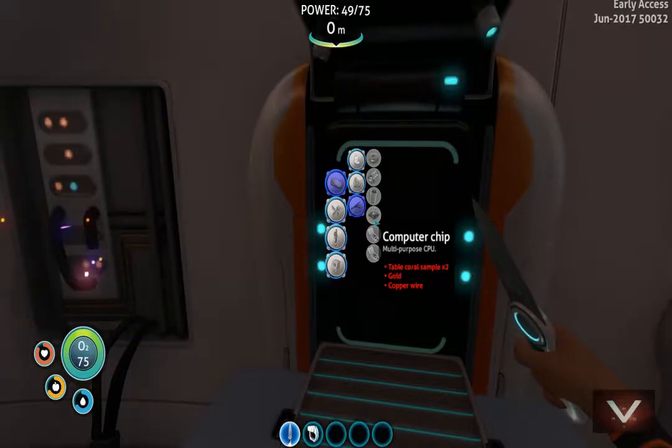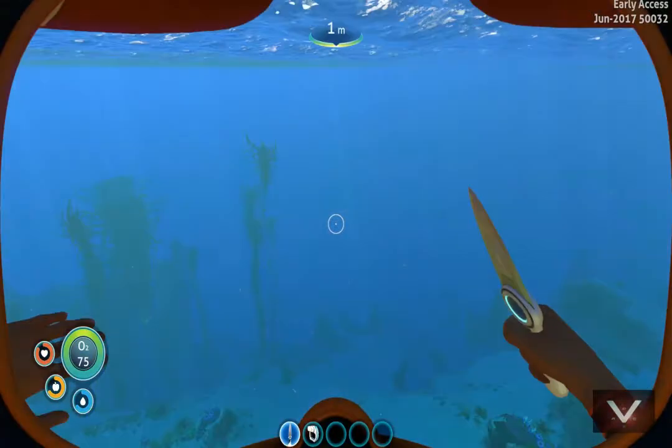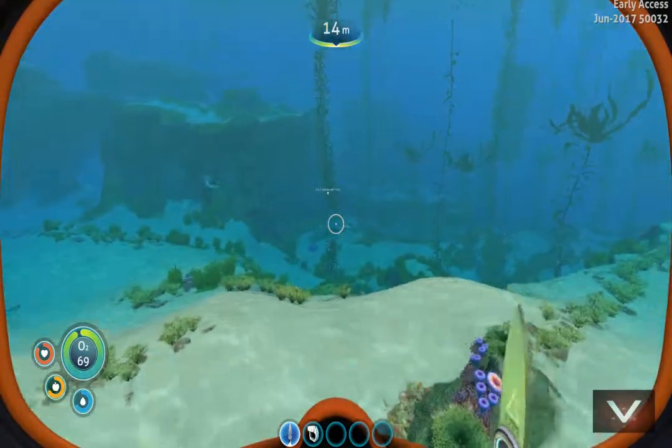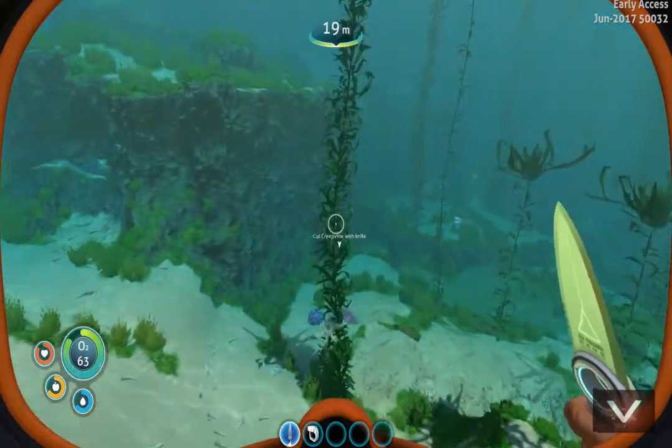First off let's go see what it takes to make a computer chip. Oh wow, so we need gold, copper wire — okay. We're gonna see what fragments we can scan and see what new blueprints we can learn. It says cut this creep cluster vine but I don't see why it wants me to cut this one of all of them — this is the most dangerous one.